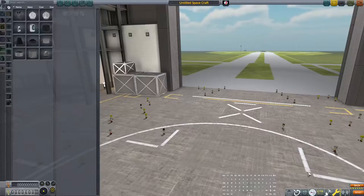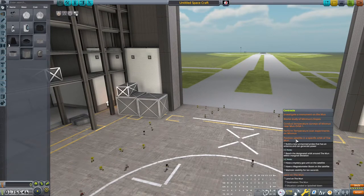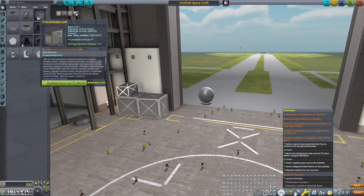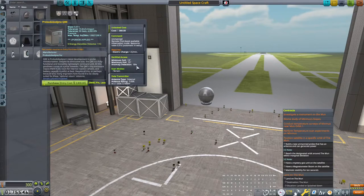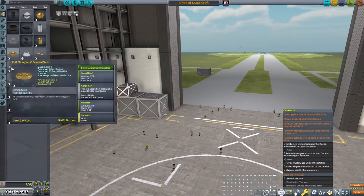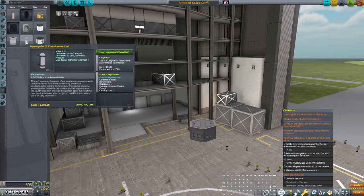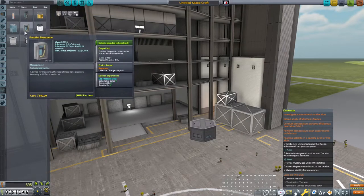The first thing we want to do is build the satellite. It needs a mystery goo and a magnetometer, so we need to make it as small as possible. Let's put the Stayputnik on there - the QBE has no reaction wheels, that is correct. So if we want reaction wheels we've got to have the Hex. Let's just do the Hex. Then we need a magnetometer and a mystery goo. We also want a relay on it, and we've got these new experiments we need - probably don't need the astrovariometer yet, but why not.